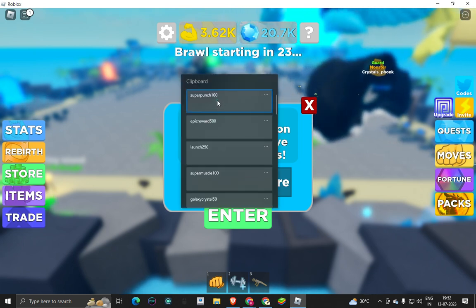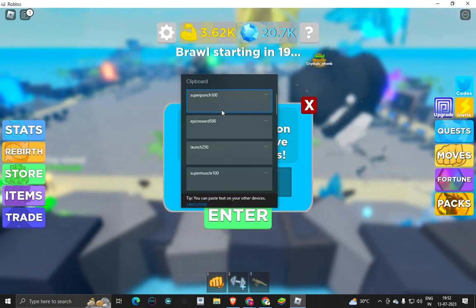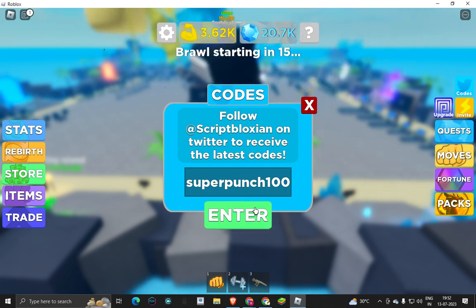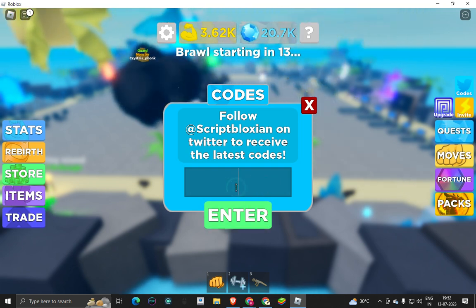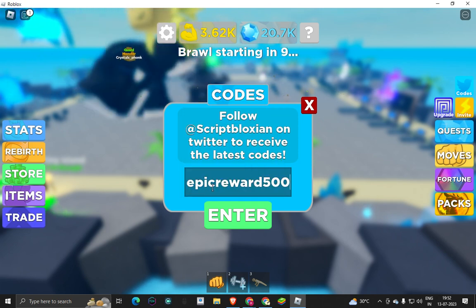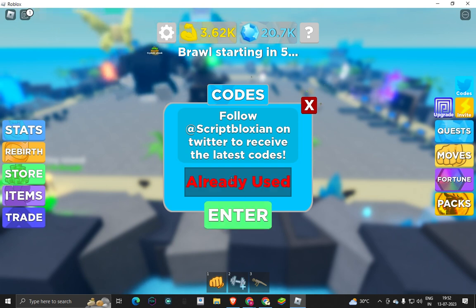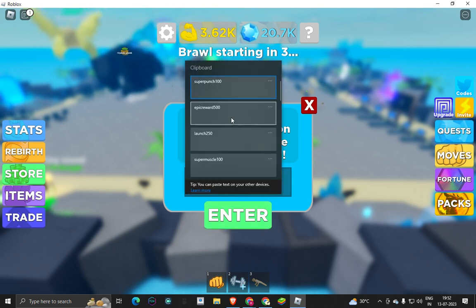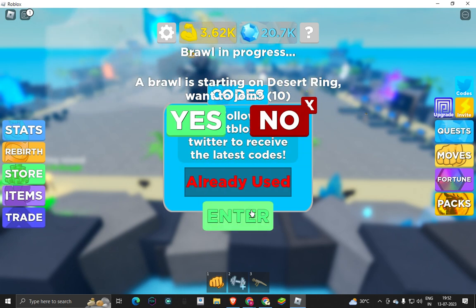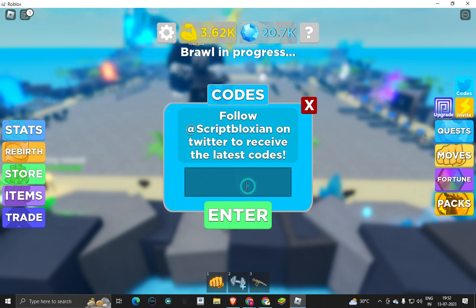So, super punch 100 — oh my god he's coming — okay, super punch 100, this is a code, use this. I've already used this. All these codes are working, guys. Epic reward 500 — use this. We have a bunch of codes: launch 250 — use this.